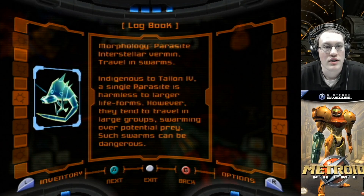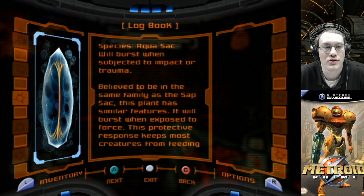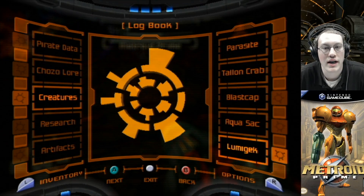Parasite: interstellar vermin, travel in swarms. Indigenous to Tallon IV, a single parasite is harmless to larger lifeforms. However, they tend to travel in large groups, swarming over potential prey. Such swarms can be dangerous. Here's one of the last ones we got, the Aquasack.